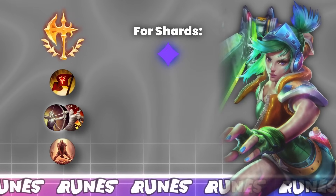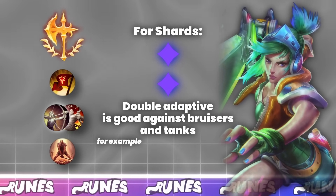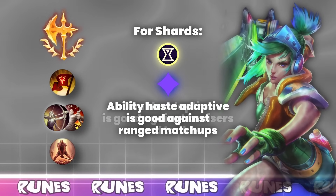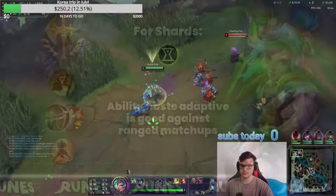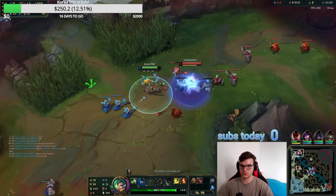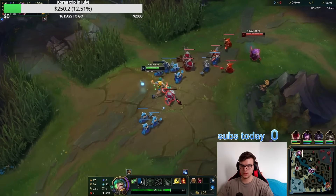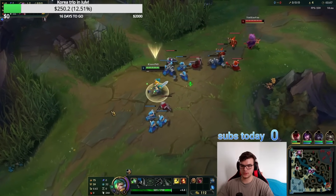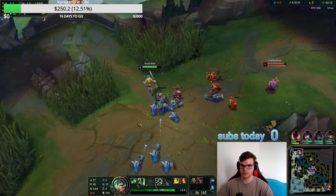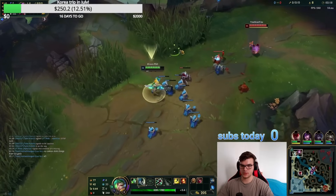For the stat shards, I take Double Adaptive against bruisers and tanks that I can look to kill in the early laning phase — good examples would be Fiora, Aatrox, and Sion. Against ranged matchups you can opt for Ability Haste shards, which allows you to have your abilities up more often to block damage with your E, and also to close the gap to ranged champions. In some matchups both are good. I will generally also take Resistances as my third shard option depending on the matchup.